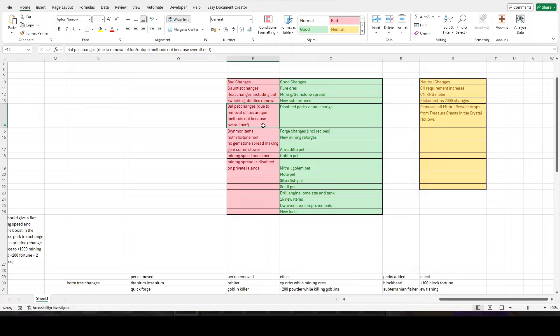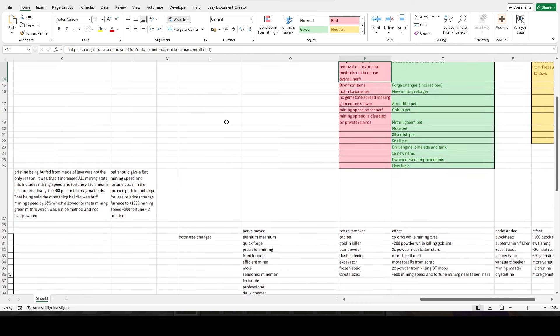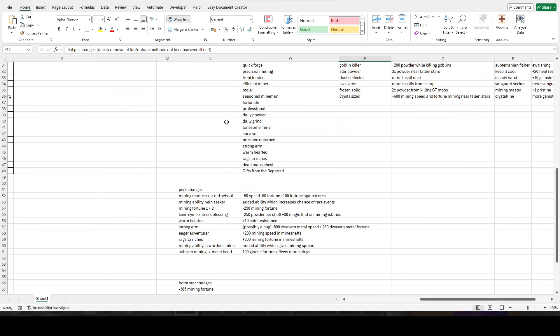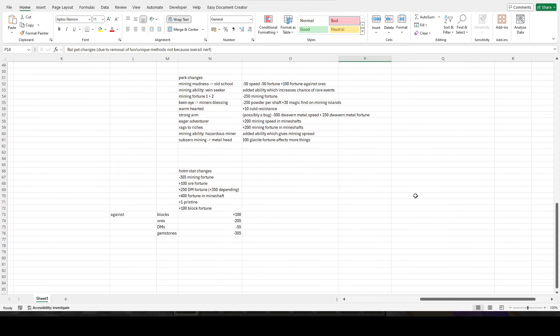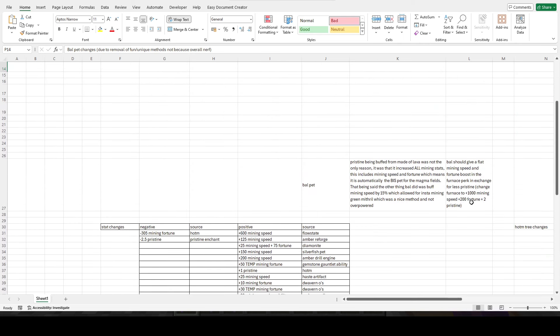Mainly because it means you can't do magma fields mithril anymore. You can do magma fields gems, but not being able to do magma fields mithril is a big loss in my opinion. I think they should keep the ability to instant mine green mithril at a certain point — it's pretty fun. Looking at the Bal changes, here's what I'm proposing: